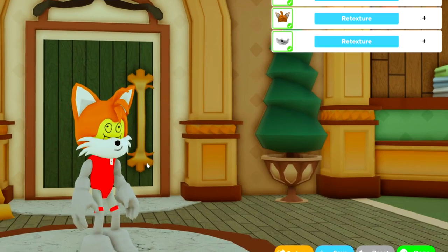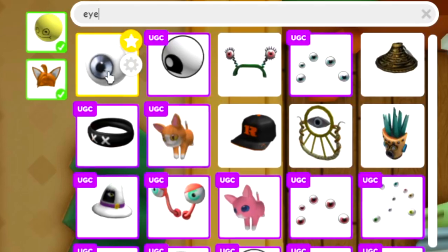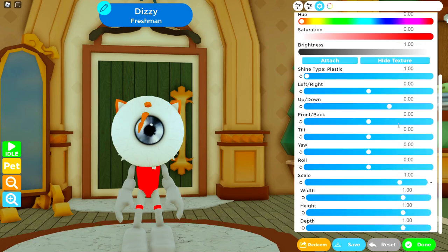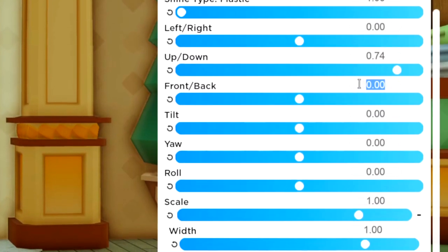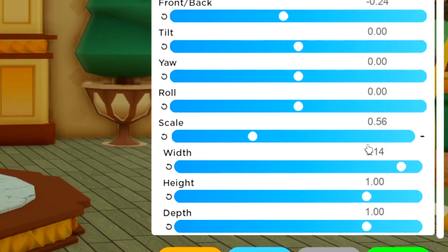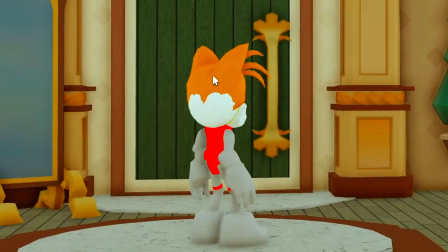Back to accessories and search for 'i' - I've favorited this one so it appears at the top. We use it often, mainly for the head shape of the character. Tuning: up and down 0.74, front and back minus 0.24, tilt zero, yaw zero, roll zero, scale 0.56, width 1.14, height one, depth 0.84. That's the head done - tucked up in the hat, and once we blend it to orange it'll merge into a full head.